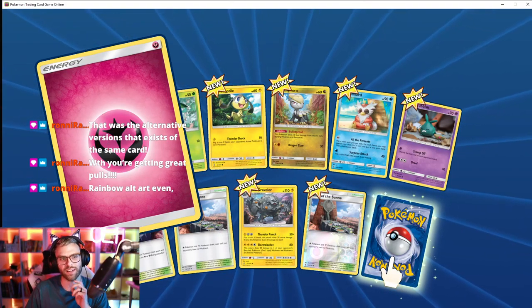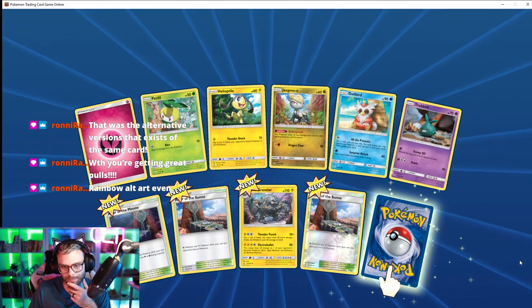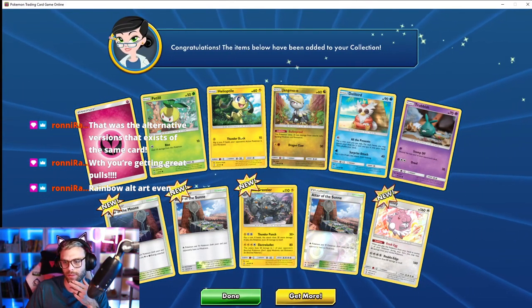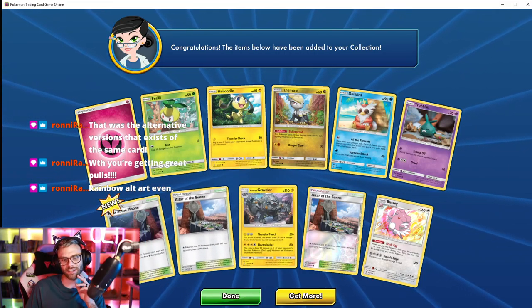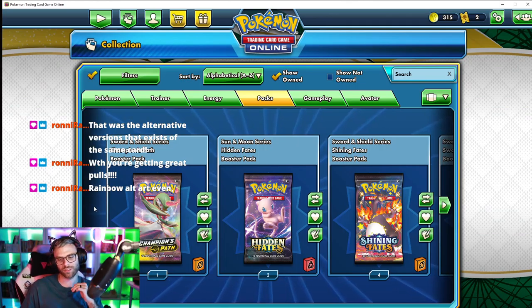I feel like this is the first fairy-type card I've got. Oh, Alolan Raichu — sunny. I didn't know Chansey had an evolution — I'm very late on the newer generation Pokémon. I'm still stuck in Gen 1 to 3.